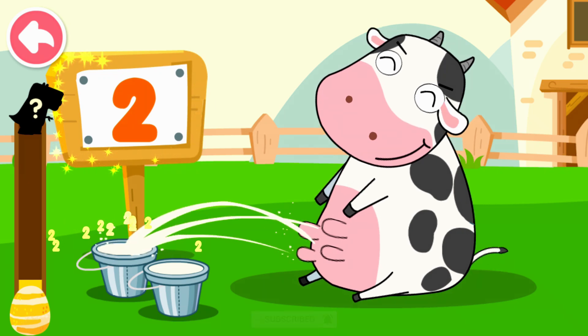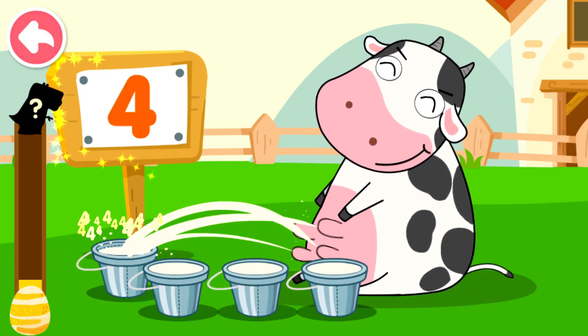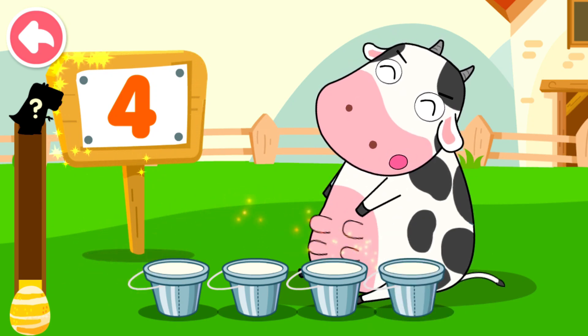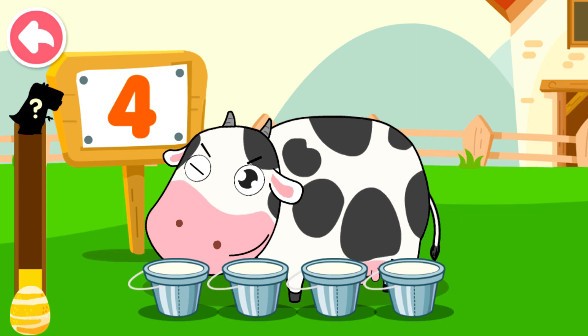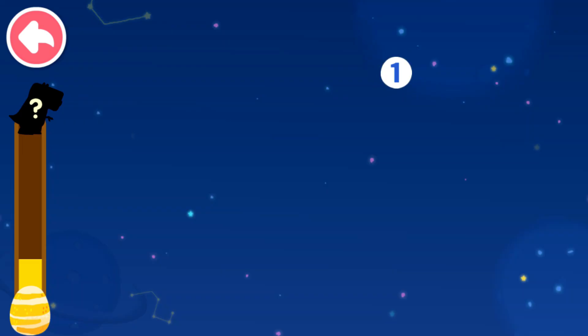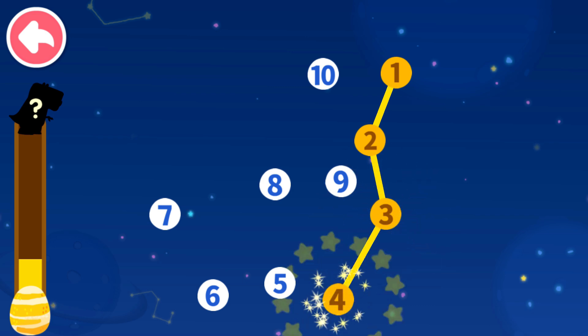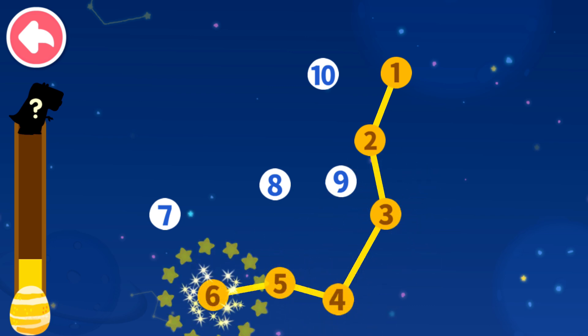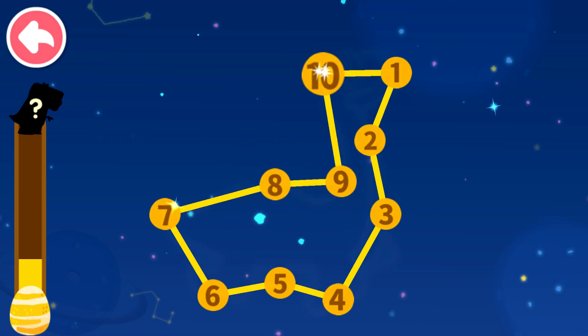One, two, three, four — the calf is hungry. Connect dots in sequence. Let's see what you will get. One, two, three, four, five, six, seven, eight, nine, ten.